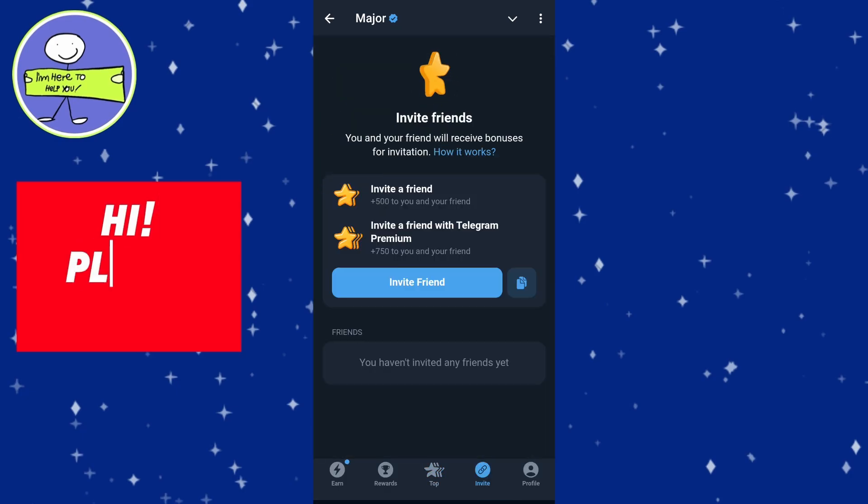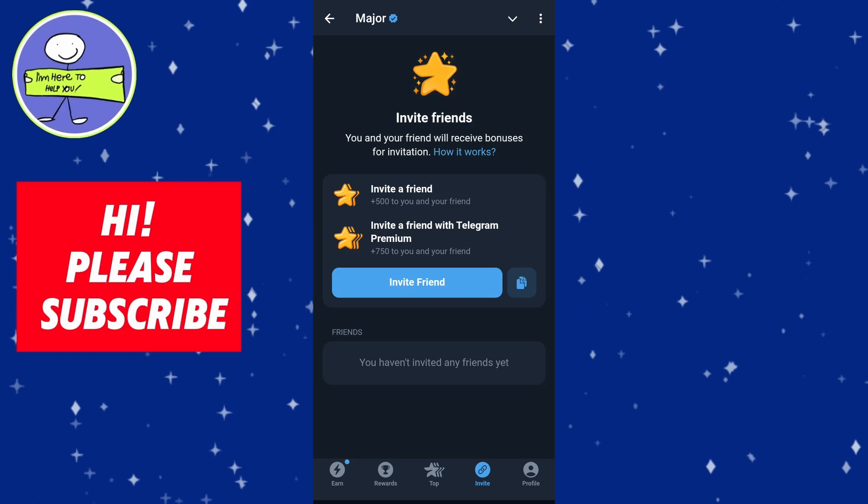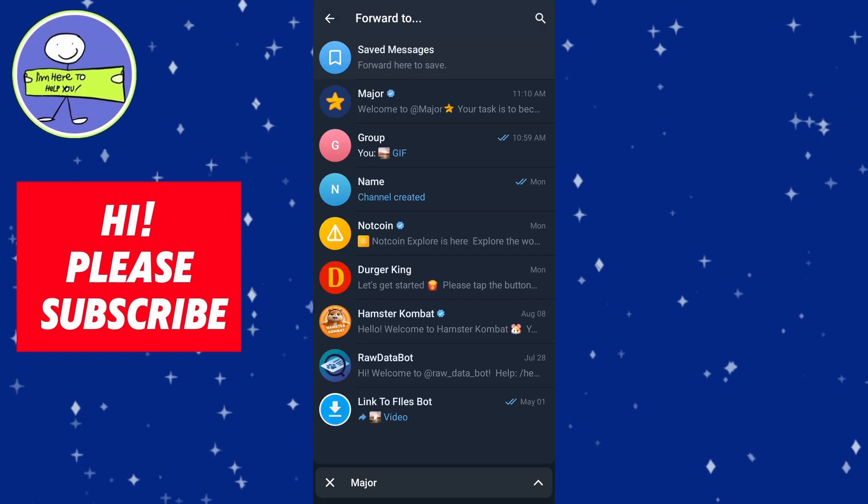To earn stars, invite normal users or invite Telegram Premium users. Tap on 'Invite Friends' and you will see a list of your contacts. Select the contacts you wish to invite.